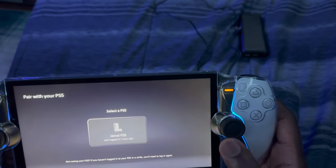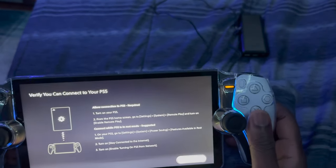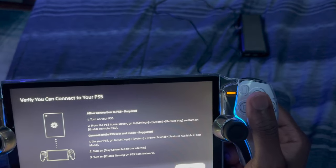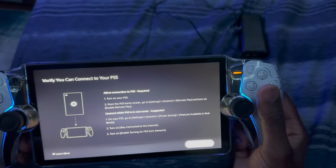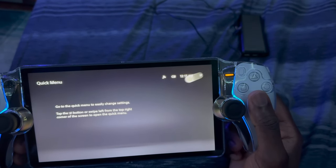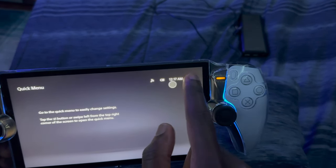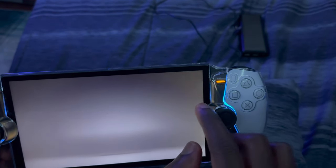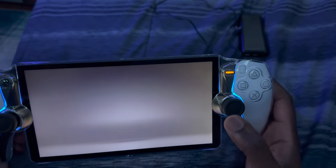All right, we're getting ready to pair it with the PS5. You're going to hit 'Connect,' then select your PS5 — as y'all can see, my PS5 is right there. You just verify that you can connect with your PS5. I would prefer you all have an ethernet cord hooked up to your PlayStation 5, because I made a mistake playing it on Wi-Fi only and the connection was a little slow. We are in!